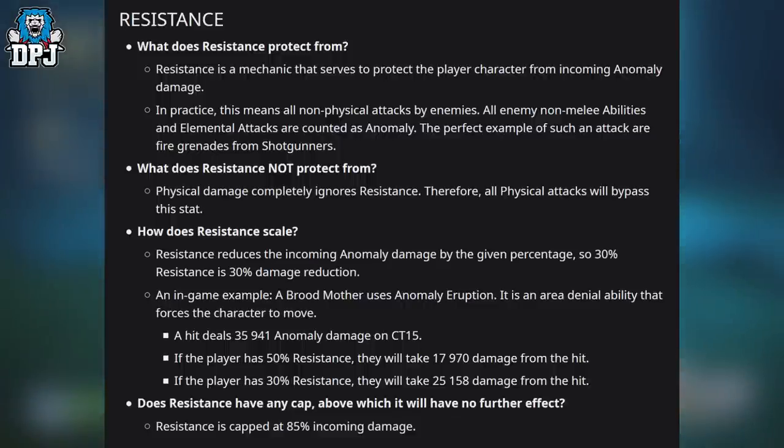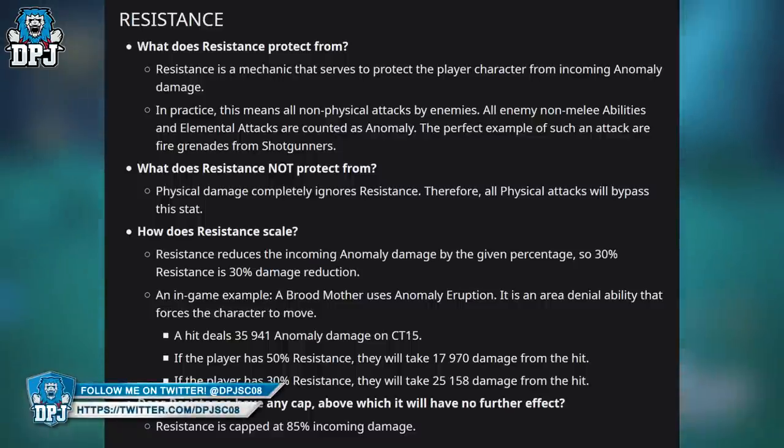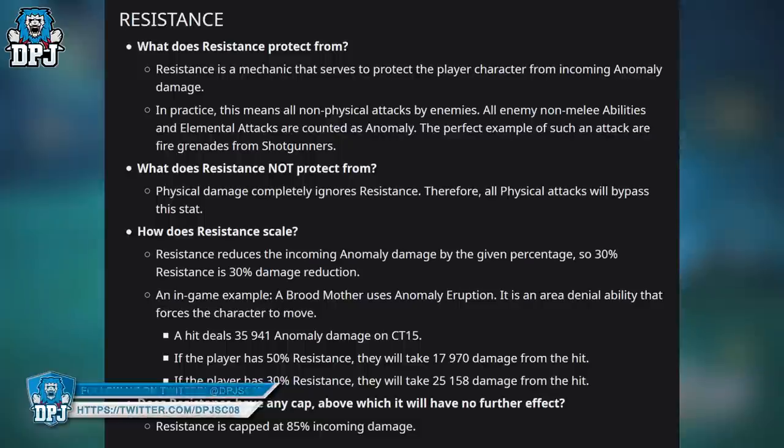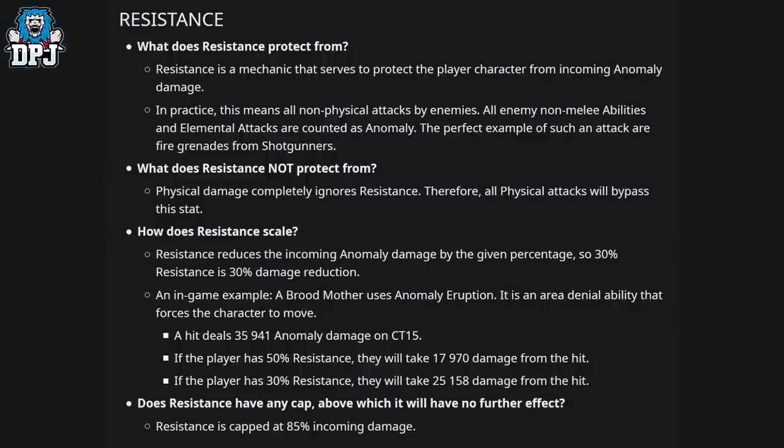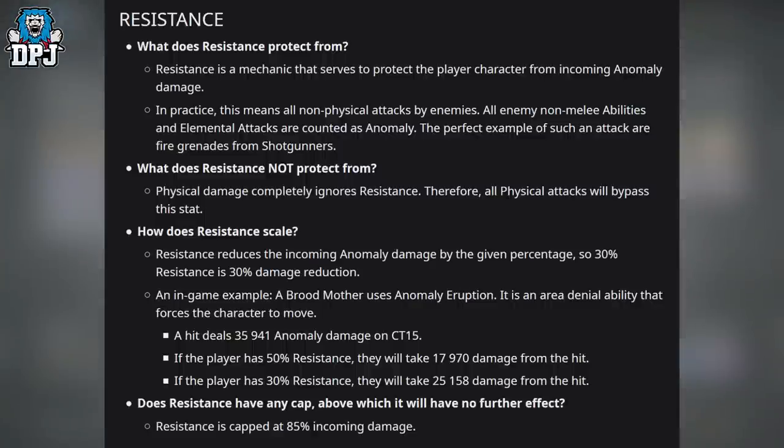What does resistance not protect from? Physical damage completely ignores resistance, so all physical attacks will bypass this stat. How does resistance scale? Resistance reduces incoming anomaly damage by the given percentage — so 30% resistance equals 30% damage reduction. For example, a broodmother uses anomaly eruption dealing 35,941 anomaly damage on a challenge tier 15 expedition. With 50% resistance, you take 17,970 damage; with 30% resistance, you take 25,158 damage.